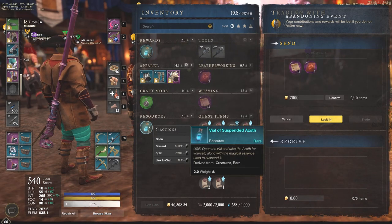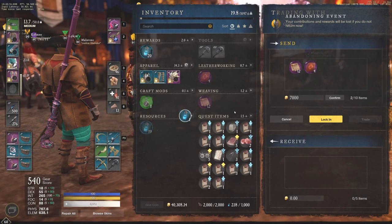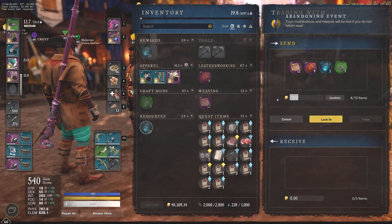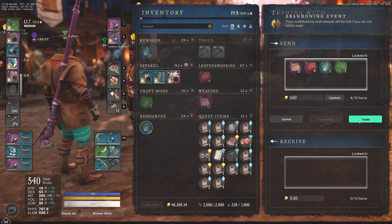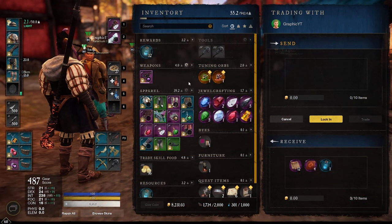The Runic Leather, the Phoenix Weave, and one Vial of Azoth — plus the Craft Mod Refreshing Pillar of Fire. I do owe him 600 gold per craft because he is providing the Asmodium. The biggest thing we're shooting for here is Intelligence, Dexterity, or Constitution. We do not want Strength. We do not want Focus as an attribute — those are both going to make this gear really very useless. That pretty much comes down to RNG.